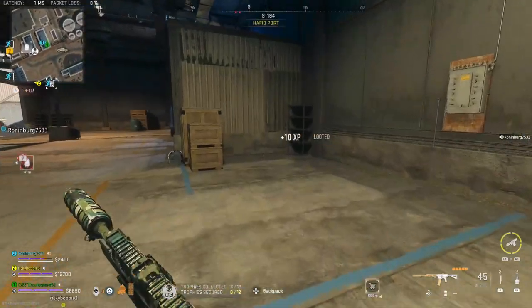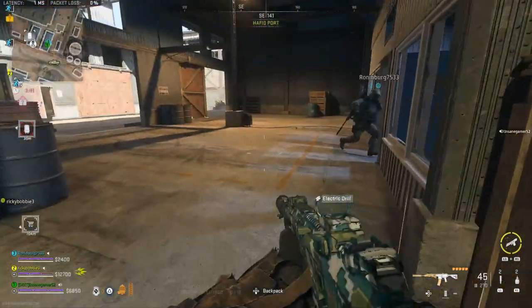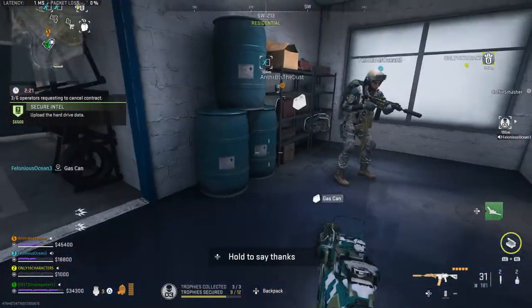Once you get a Gold Skull, you need to find an Electric Drill, which is most common in toolboxes and as ground loot on shelves. The best areas to find these are in warehouses like Hafidport and Al Mazrah City.